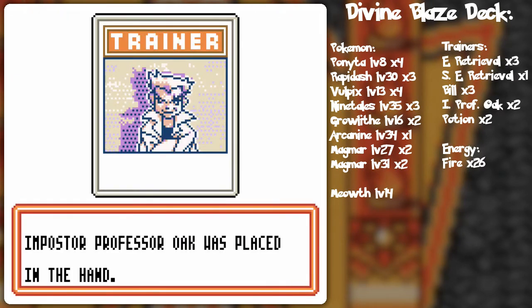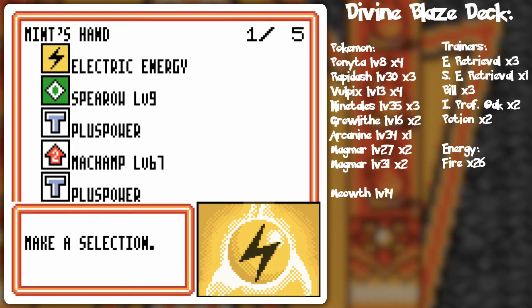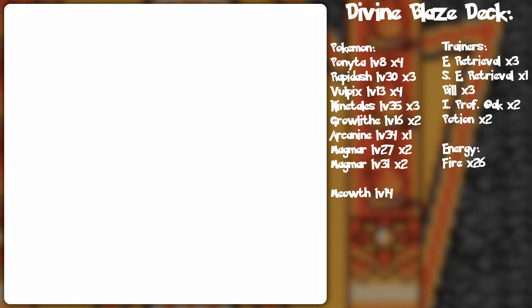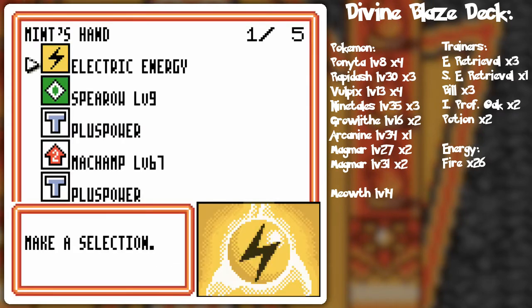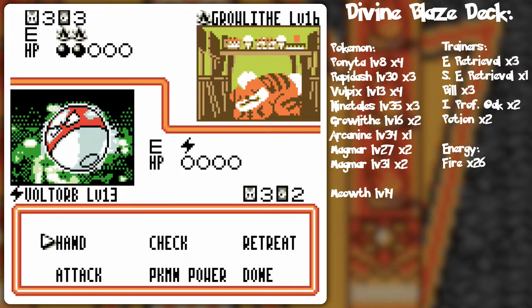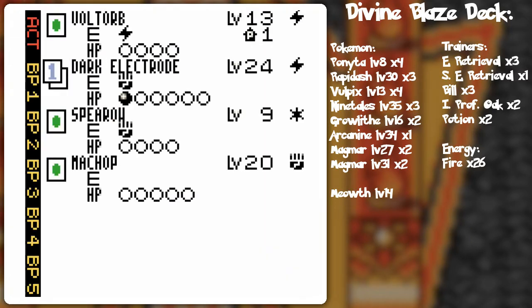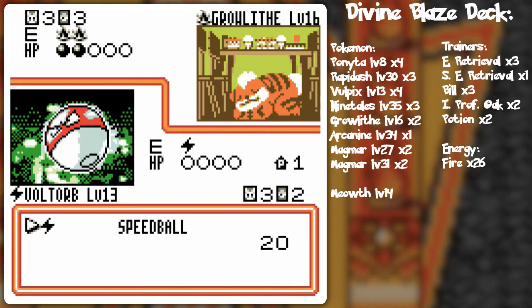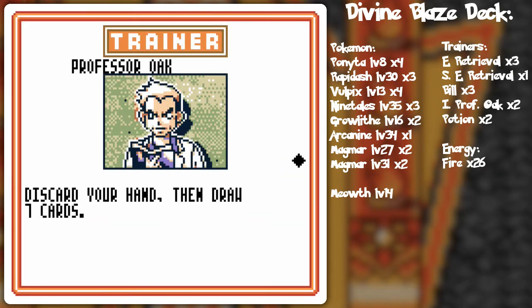Why isn't he going for the Rapidash sweep, or at least knocking out something with Rapidash? I've got lightning energy now. I should decide between powering up Spearow or going for the dark Electrode's explosion. What I do know is I'm going to Plus Power to knock out the Growlithe, and I'm probably going to add the dark Electrode.